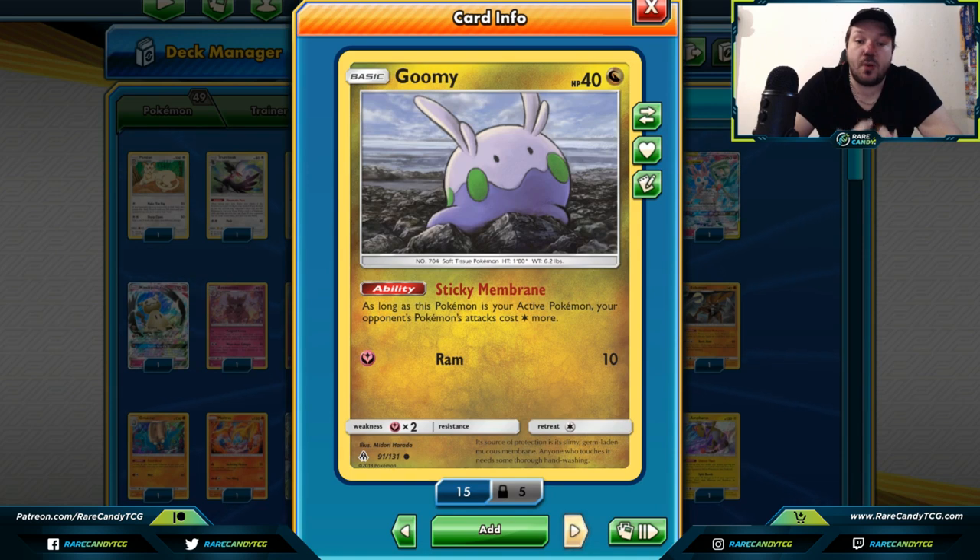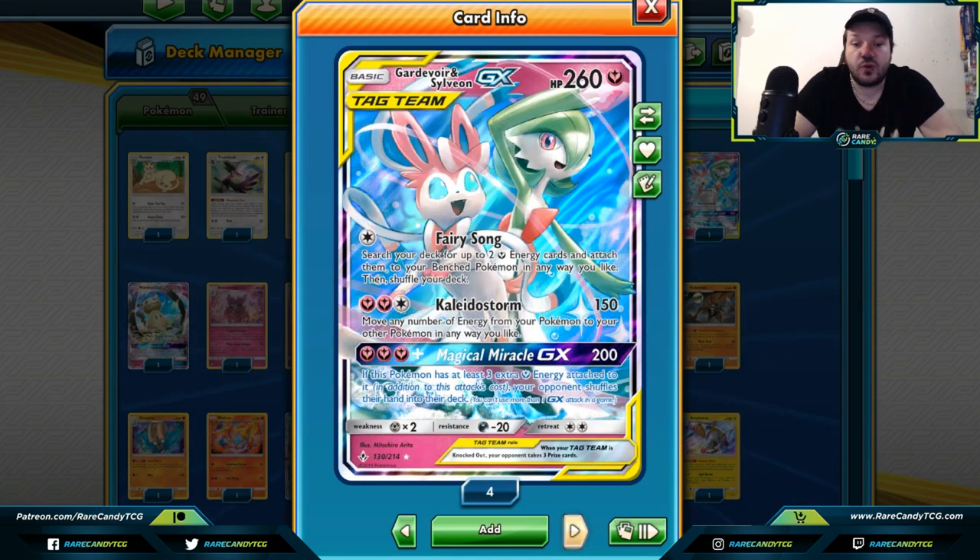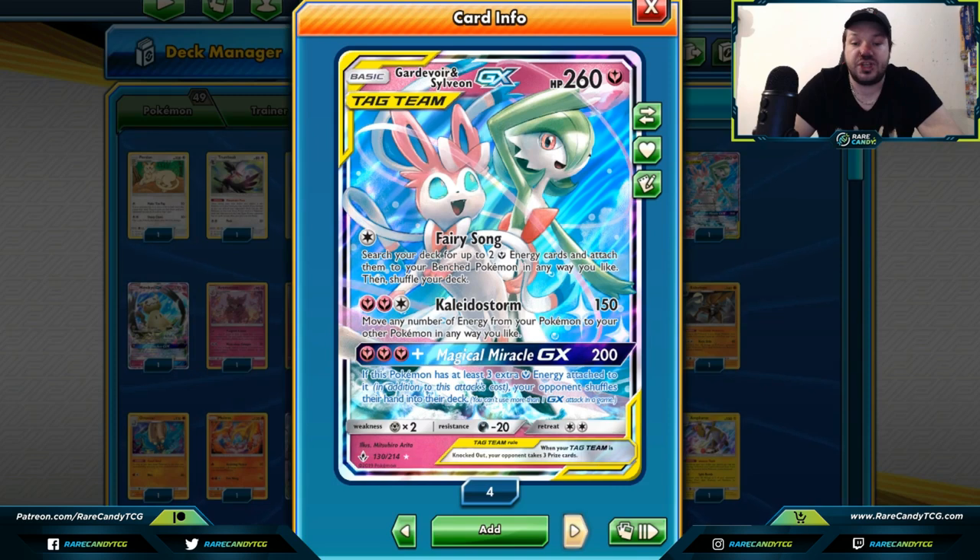Gummi — I actually played this card in expanded format and tried to build it in standard. Gummi makes your opponent's active Pokemon's attacks cost one colorless more. Maybe you have a way to deny them of energies or further prevent them from attacking, but Gummi is a great place to start, especially if they have no way to shut off your ability or get that extra energy cost.